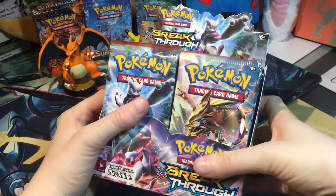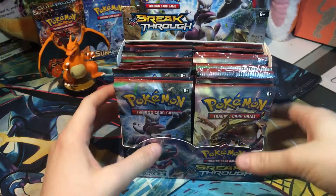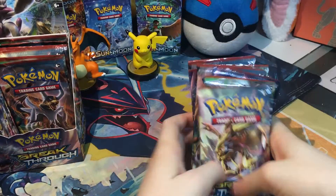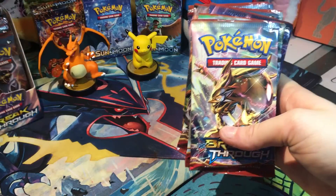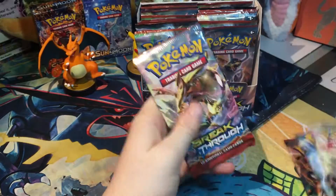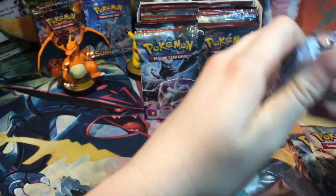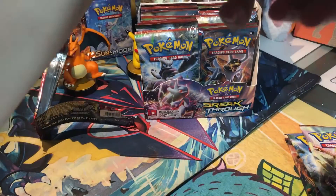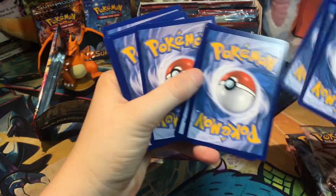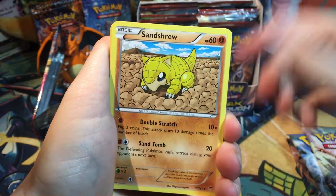Okay guys, we've got ourselves a really cool box of Breakthrough. Let's see what we get. We're going to start off in this part with the first nine booster packs and we'll see what we get. I'm really hoping for something shiny. What would be awesome is if we pulled a Break card. That would be really cool. I think Break cards are super interesting because you can still get an EX and also pull a Break card.